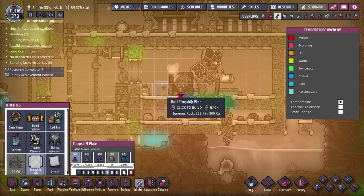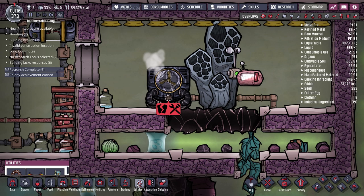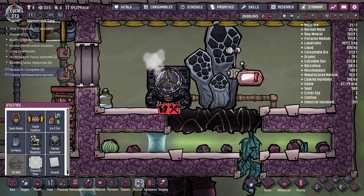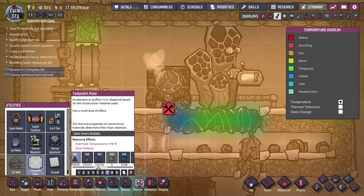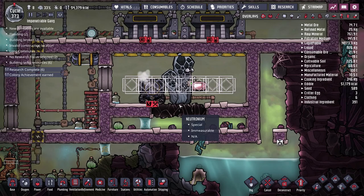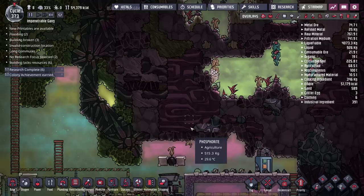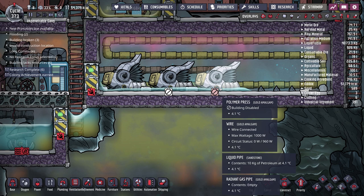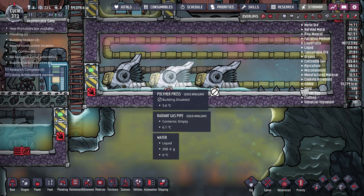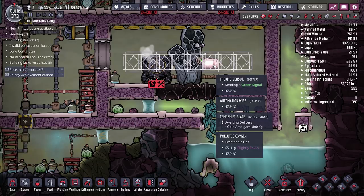We'll likely need temp shift plates near the thermal aqua tuner since even with the room full of steam it could overheat. I'll make them out of gold for better thermal conductivity compared to igneous rock. I'm also concerned the tuner might still overheat, so we may need a coolant along the floor. We can't use water since it would turn into steam, and polluted water evaporates at 120°C — below our required 125°C minimum.